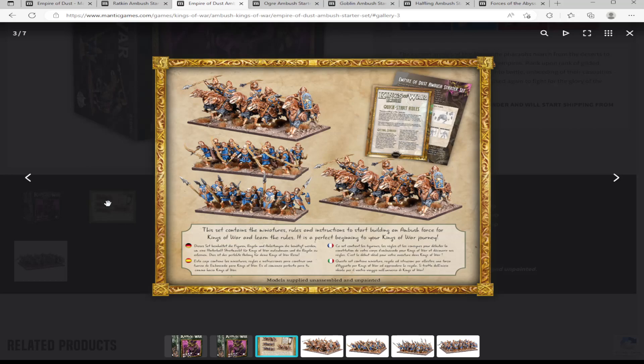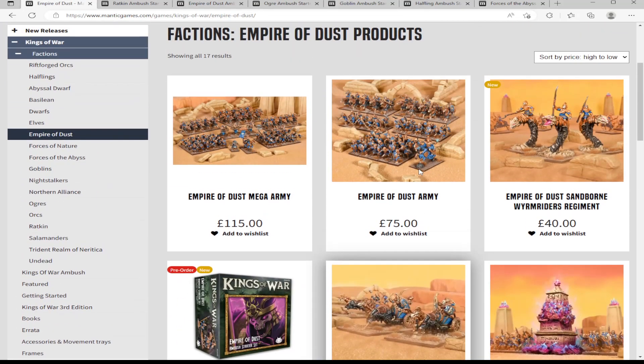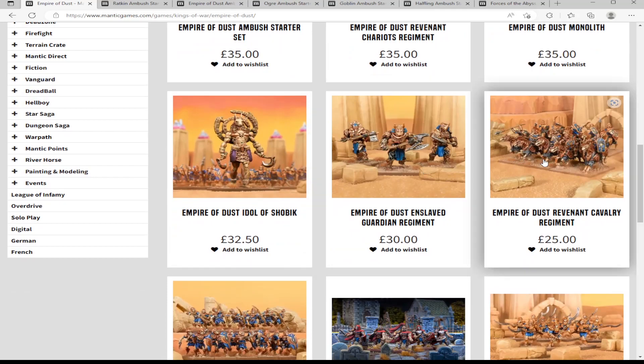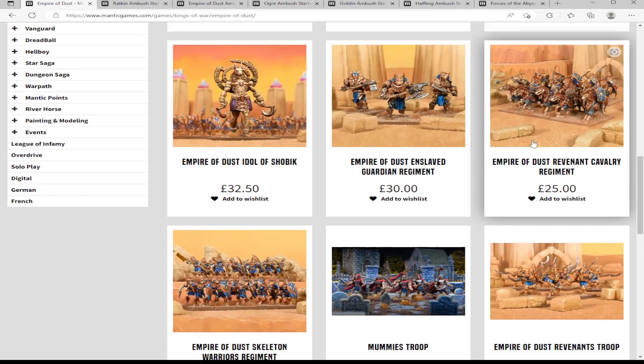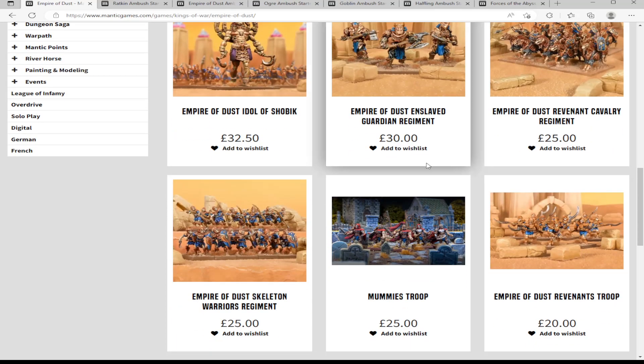Looking at how much it costs separately: cavalry sets back £25 because they're sold in boxes of 10, same with basic warriors, so separately it's £50. The saving is only £15 here — not the best compared to the Ratkin — but you're still saving money regardless. £15 could potentially go toward a character.